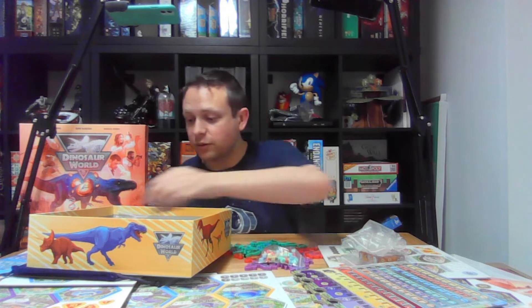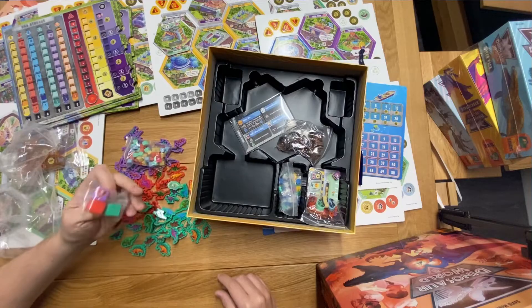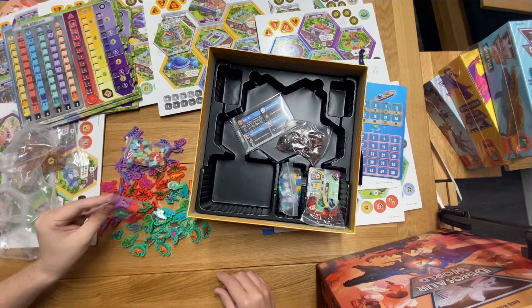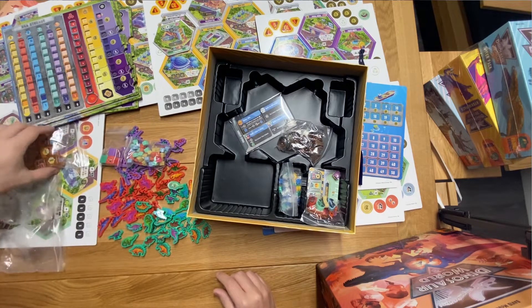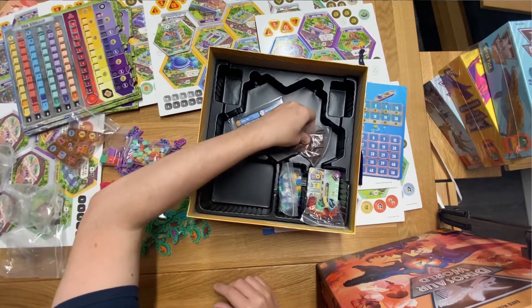What else have we got in there? We've got the DNA trackers — there's a shiny pink one in there, I wonder what that is going to be for. Some more dice with skull and crossbones on, so I'm guessing that's to do with people getting devoured.